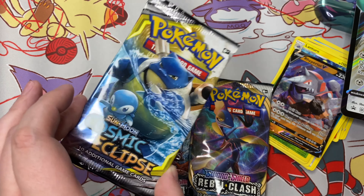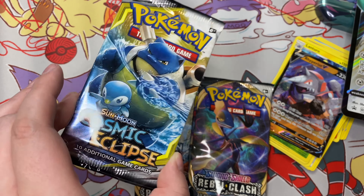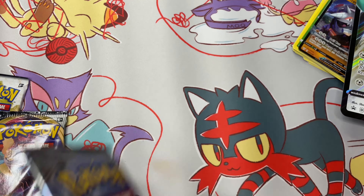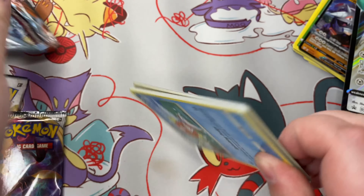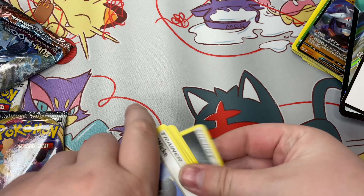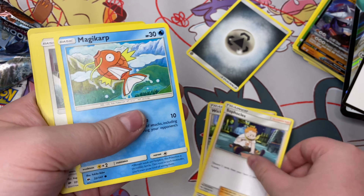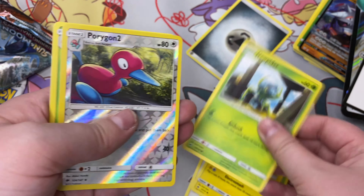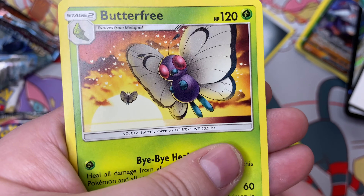Is anyone else super hyped for the Cosmic Eclipse reprint that's supposed to come out in like March or April? I know I am — I love all the cards in this set. I'm gonna save the Cosmic Eclipse for last. Let's do the Burning Shadows first. Viper, this weird looking kid, Magikarp, Meowth, Porygon, Porygon too, and a fat chubby super cute Butterfree.